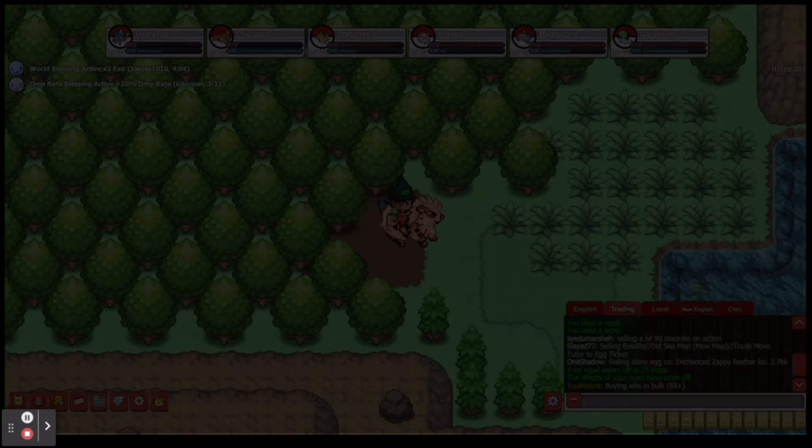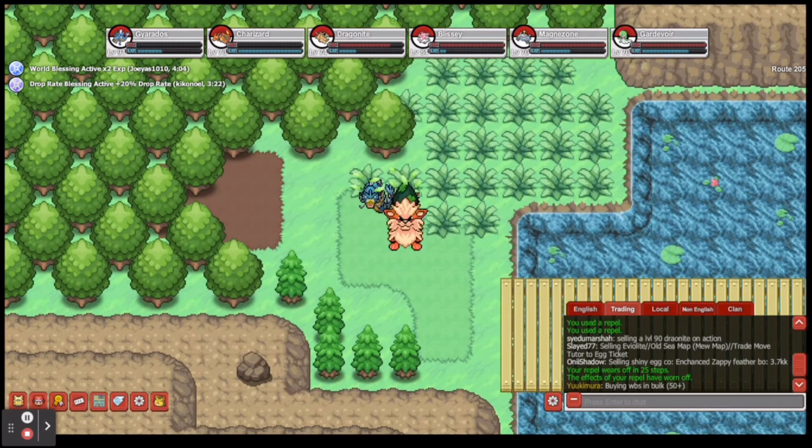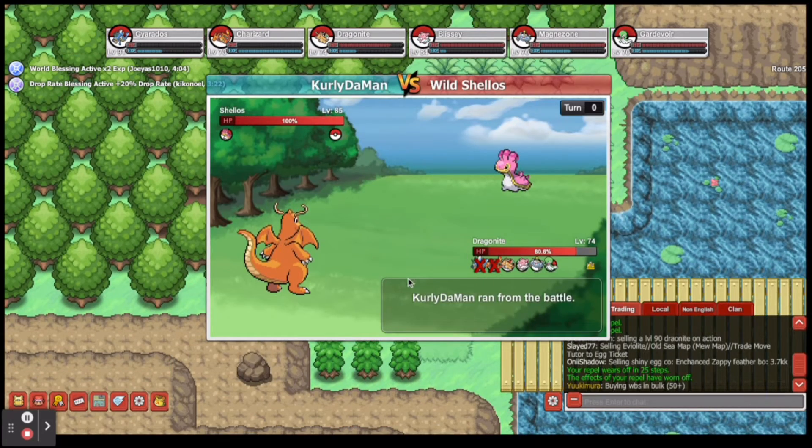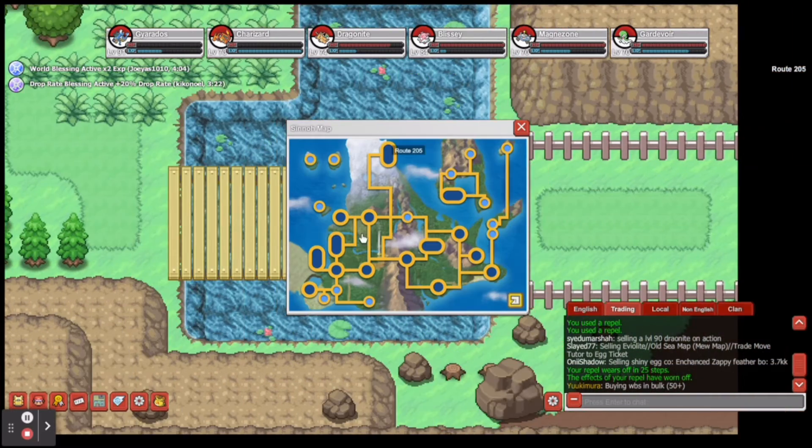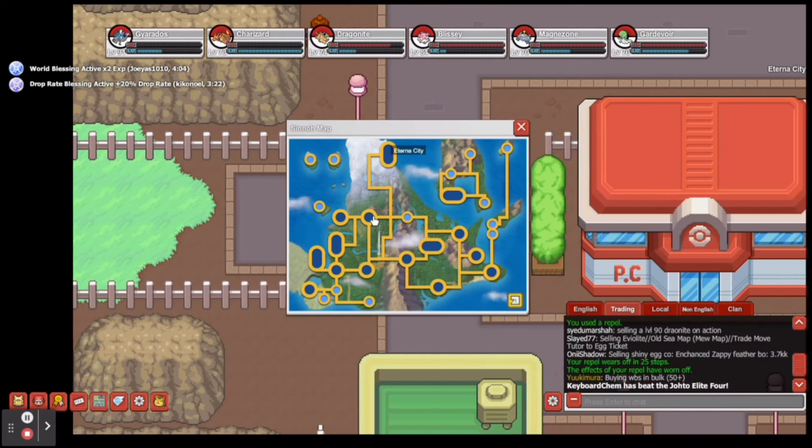So we took a right out of Eterna Forest. And what we're doing now — if you look on the map right here, this is where we're going to be at. Right here. Eterna City.